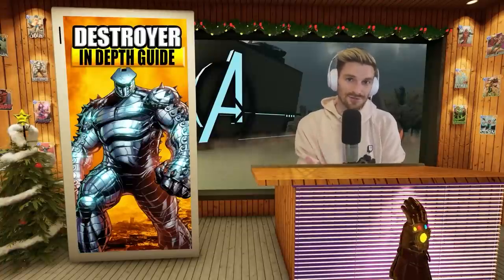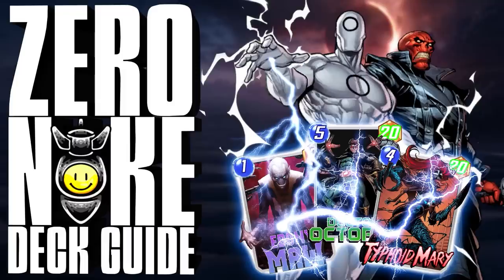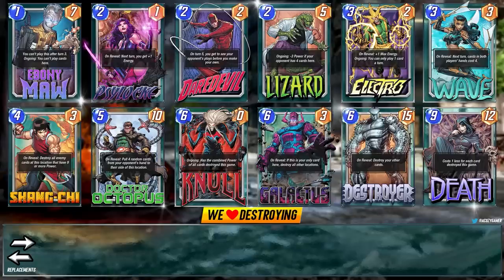Zero works with Destroyer — check the in-depth guide above for that. For the last deck, we love destroying and we've got an Electro Wave ramp deck with the kings of destroy: Galactus, Null, Destroyer, and Death. This is all about getting Galactus out there to surprise your opponent and following that up with Null, Destroyer, or Death. At the same time, it's a ramp deck that can get Destroyer out early, get rid of high-power options like Lizard and Ebony Maw, then play Null which fits perfectly. This deck absolutely rips in the right hands.